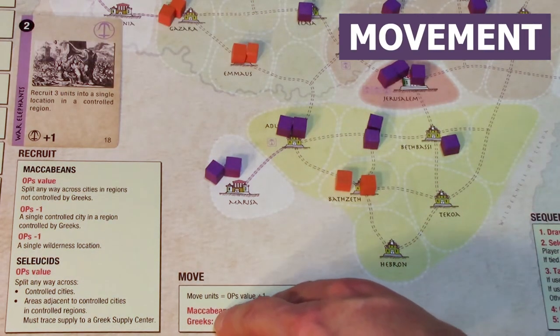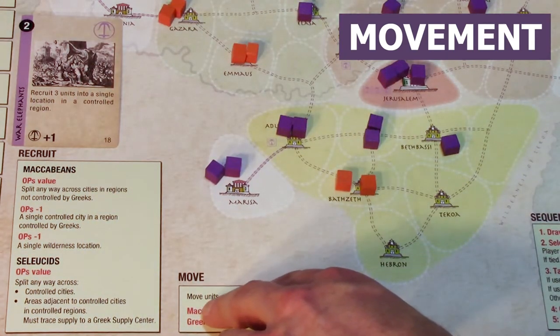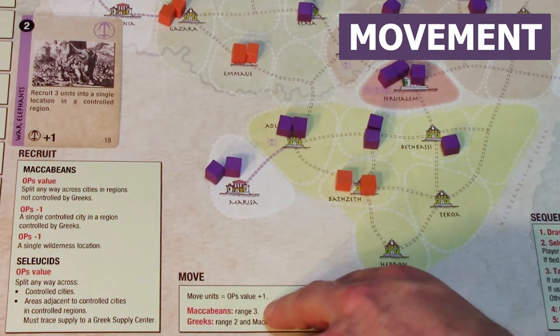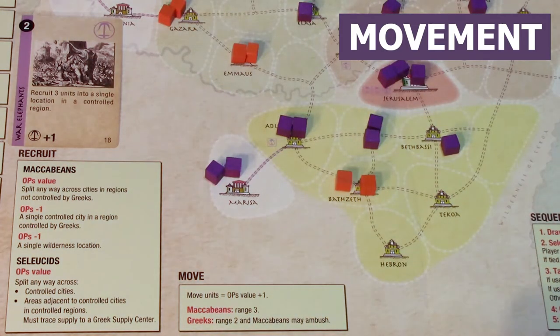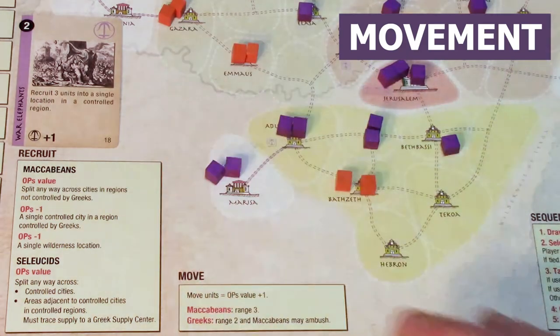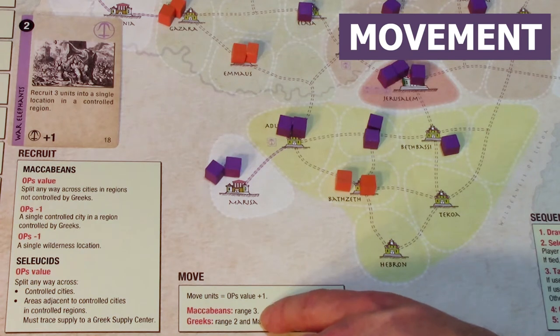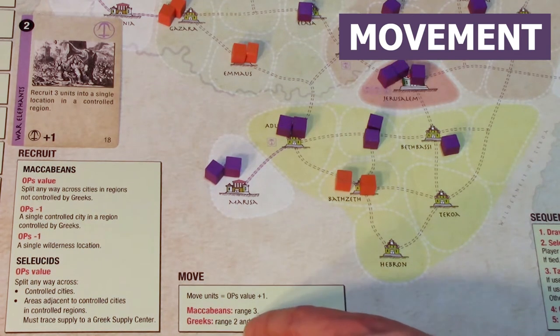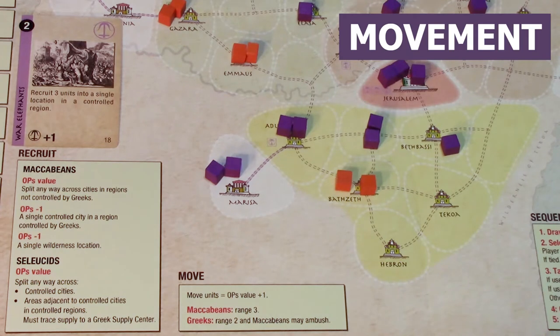Movement is the other thing you can do with ops points. The number of units you can move equals ops value plus 1. With an ops value of 2, that means you can move 3 units. The Maccabeans always move with a range of 3 spaces. The Greeks always move at a range of 2 spaces, and they can be ambushed by the Maccabean player.